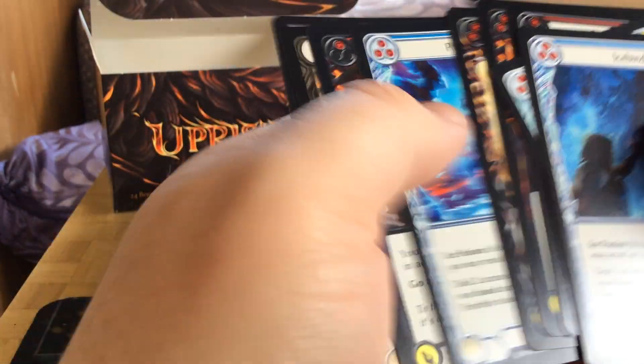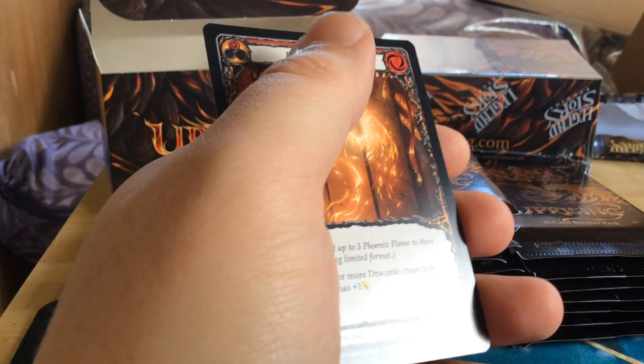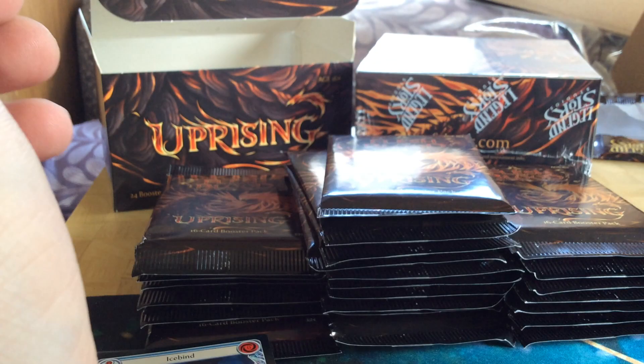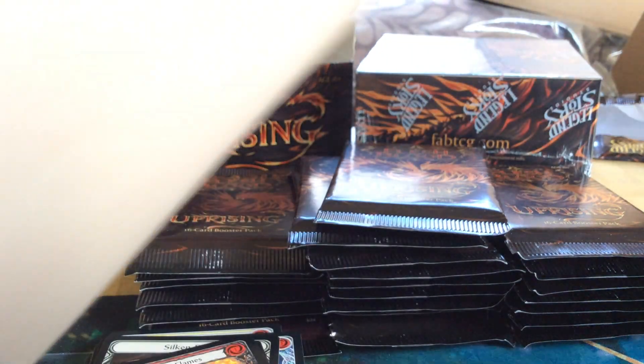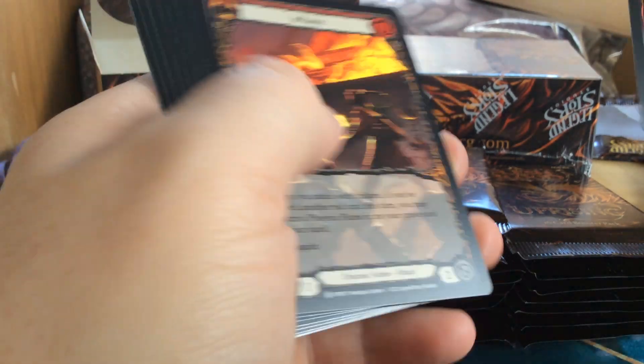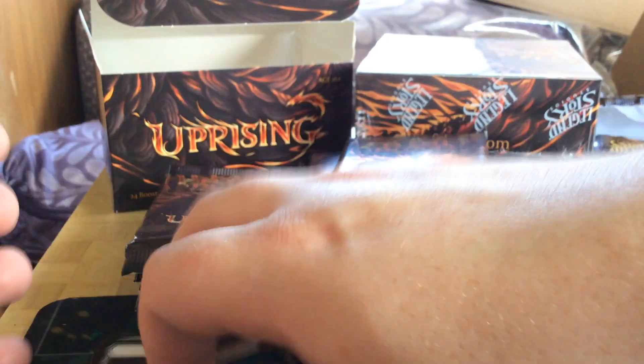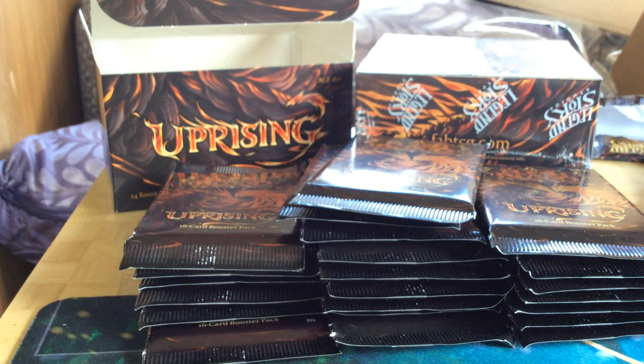We had a Sift, a rainbow foil. We're starting off with a cold foil Heatwave — that's a common. We got an Inflame, that's a full art or extended art, a foil. We also had two rares, but we don't really care about those. In this game you get so many rares, it doesn't matter too much.